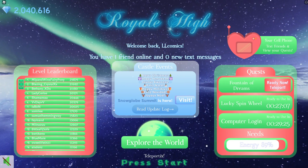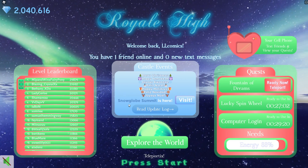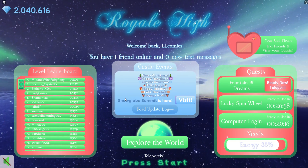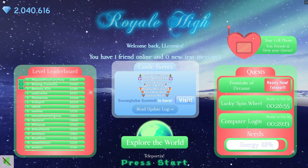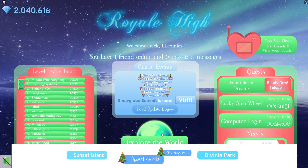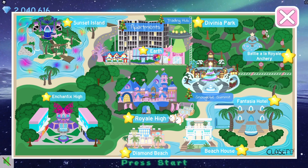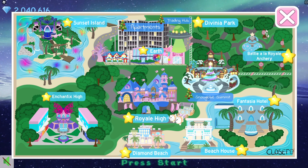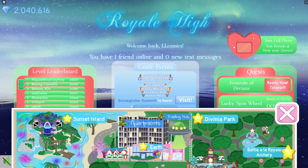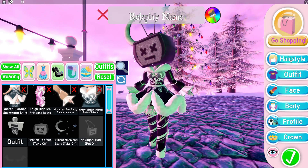The first thing I notice on the startup screen is that instead of saying 'Winter Realm coming December 1st,' it now says 'Snow Globe Summit is here' with a visit button. It also appears on the map and uses the exact same icon as Christmastown. I'm going to visit from the startup screen and put some hair on.